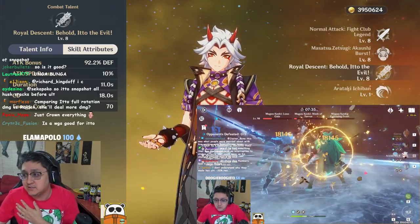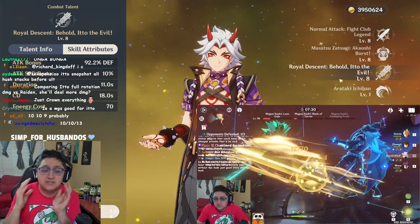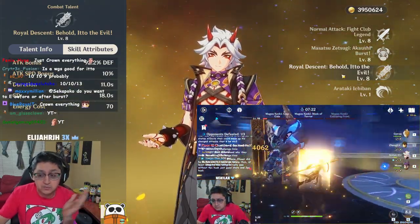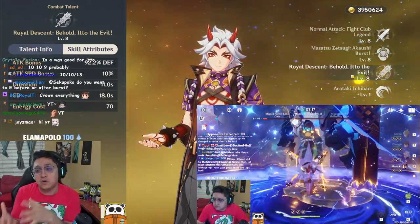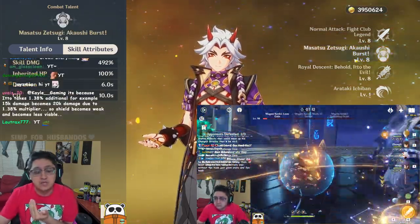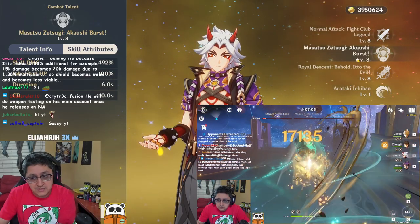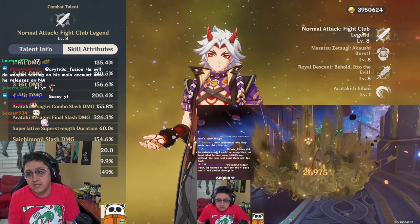For talents on Itto, think of him exactly like Hu Tao. Hu Tao's whole kit scales up on elemental skill damage — the same is true for Itto but on his elemental burst. The elemental skill is the nuke on Itto whereas on Hu Tao the elemental burst is the nuke. If you want a higher nuke you boost elemental skill; if you want bigger charge attack damage you build out normal and charge attack talent. That's the best way to prioritize talents for him.